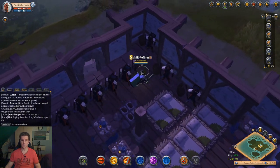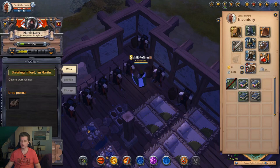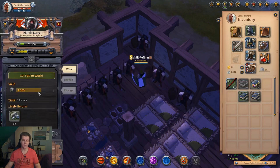Let's say I have now gathered and this journal is full. I will move it here. You get up to 60 thin ore. The labourer goes out for 22 hours, works for you, and comes back with 60 tier 3 ore.